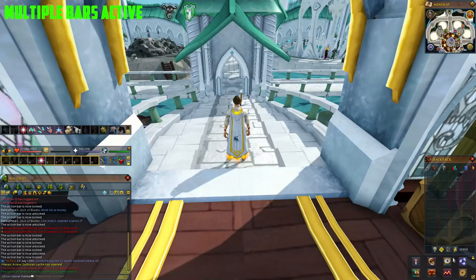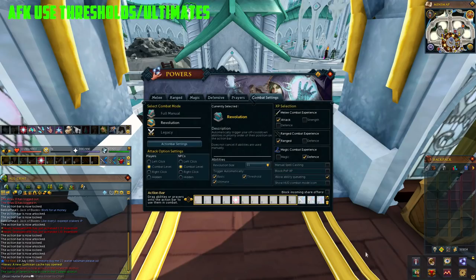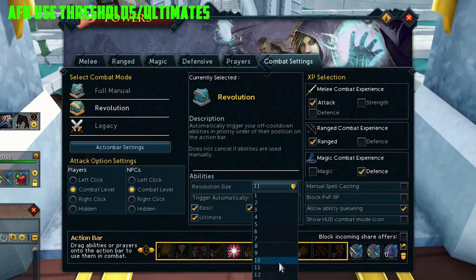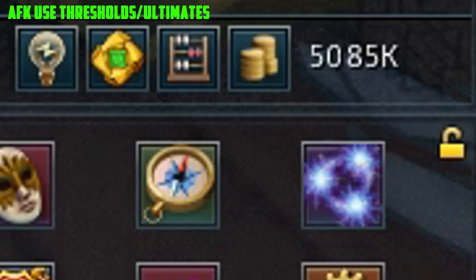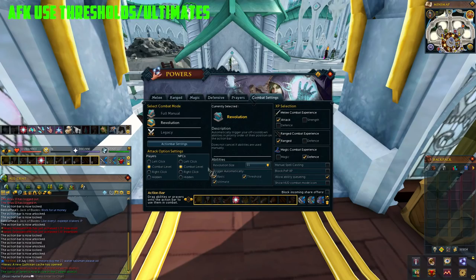Now to AFK you want Revolution combat mode to be on, and you want the Revolution setting to be set to thresholds, ultimates, and basic abilities to all be activated by Revolution. You do this by going to the settings menu as seen in the video, activating Revolution combat mode, and then ticking the boxes for thresholds and ultimates.